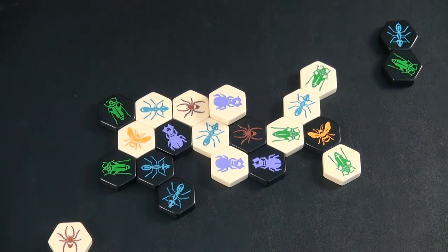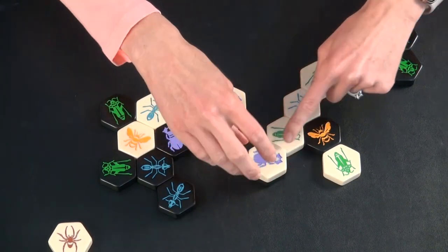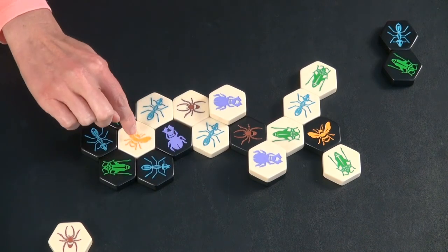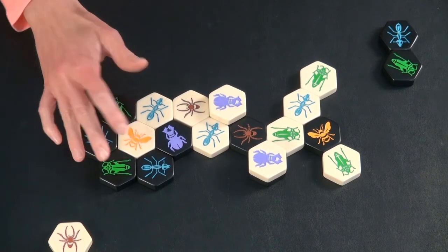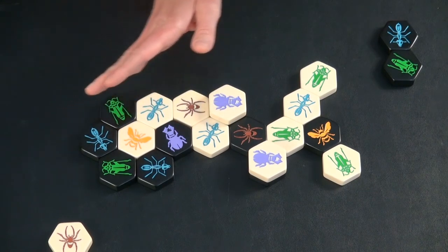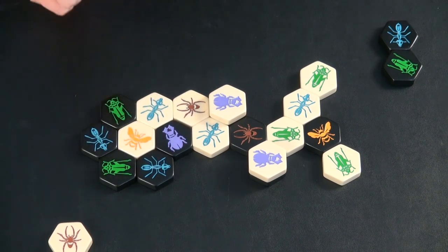Here's what the end of a game might look like. It is white's turn, and white is losing, so they move a piece. Black is going to finish off the game by moving their soldier ant over here, and has completely enclosed the other player's queen bee. It is okay that one of the surrounding pieces is of the other color — if the queen bee is completely encircled, the game is over. If a player cannot place a new piece or move an existing piece, their turn is skipped and play goes back to their opponent, continuing until the other player can move or their queen bee is surrounded.